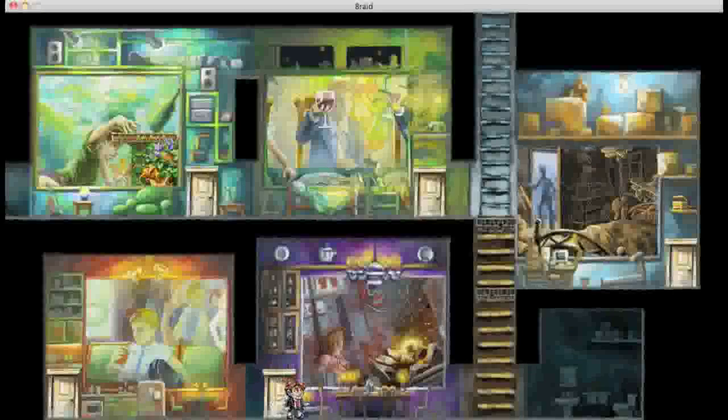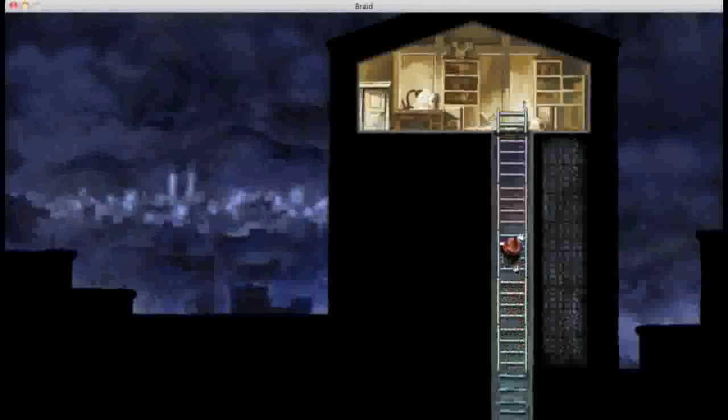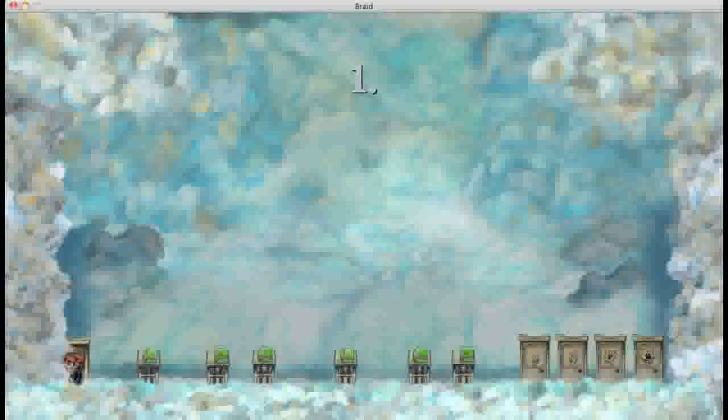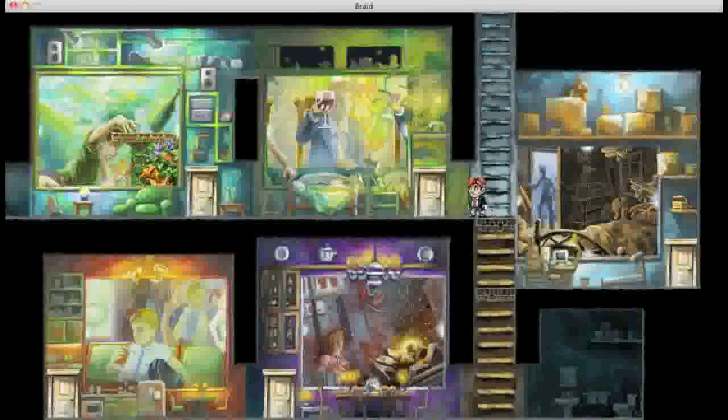Putting the puzzle pieces together provides you with the reward of finishing this ladder. As you can see, there are different colored parts of the ladder signifying parts that are finished by each world, and there's Chapter 1. Each chapter incorporates a new kind of time manipulation mechanic, as you could call it.